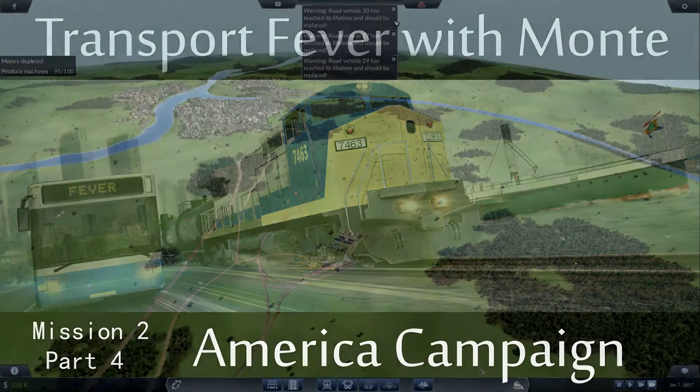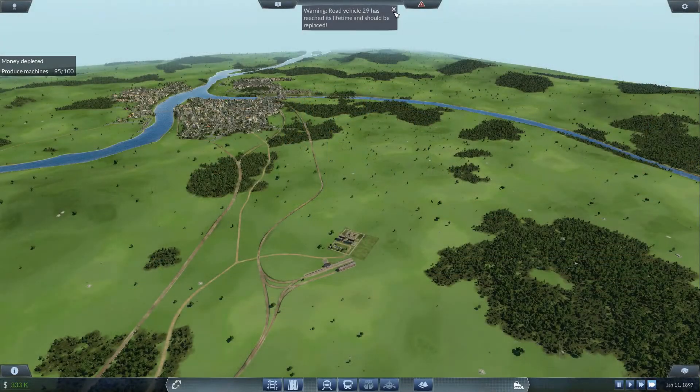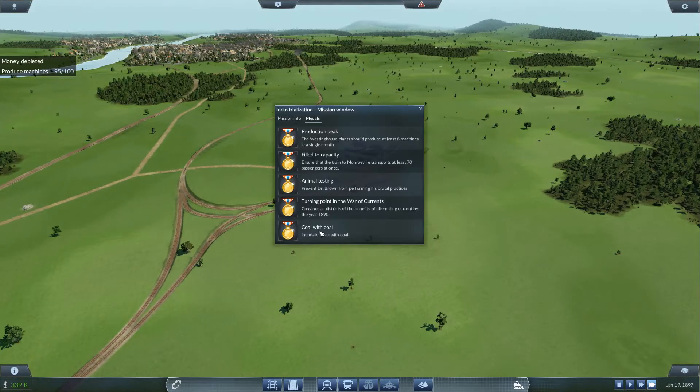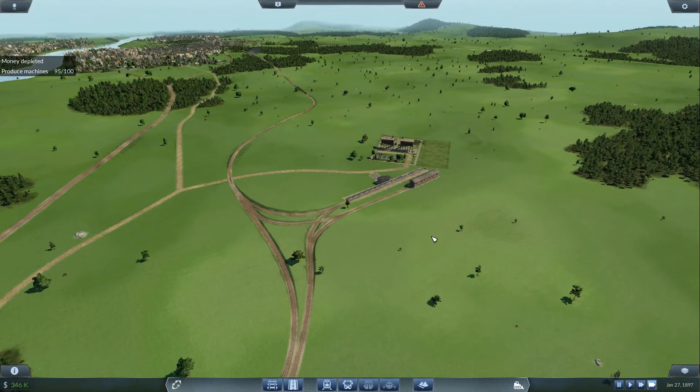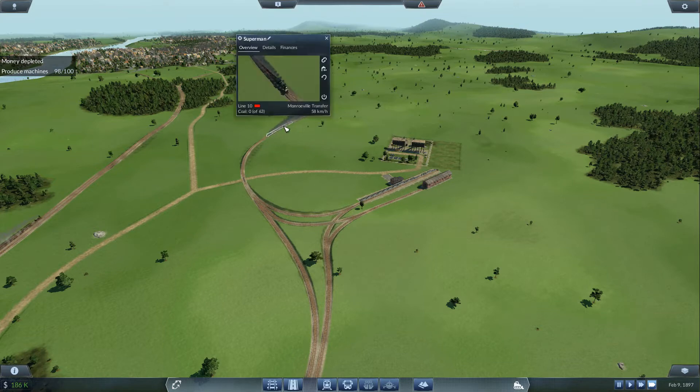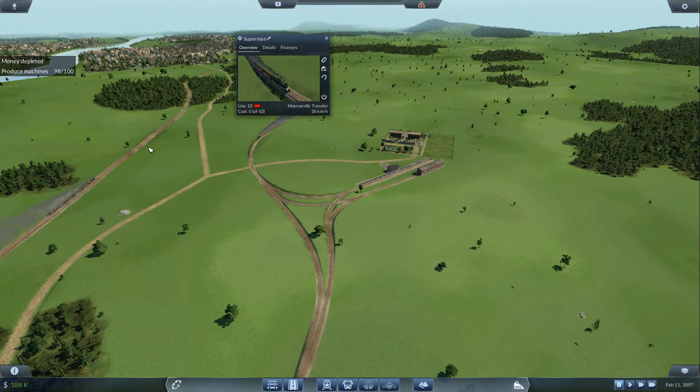Hey, what's up everybody, Monty here. I'm doing an America campaign mission update and it's about the metals — the 'Inundate Tesla with Coal' mission. We were so close and didn't even realize it. All we had to do was put a halt on the producing machines to expedite things.